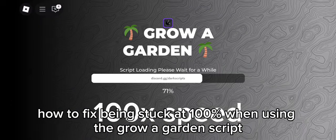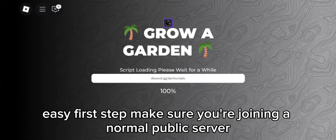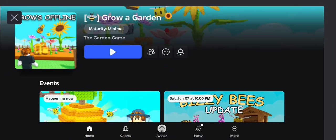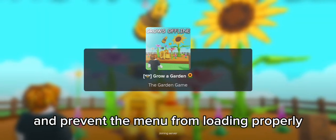How to fix being stuck at 100% when using the Grow a Garden script. First step: make sure you're joining a normal public server, not a private one. Private servers will cause bugs and prevent the menu from loading properly.